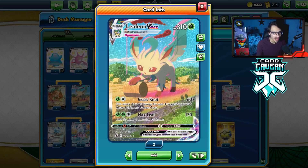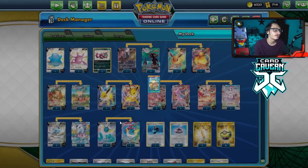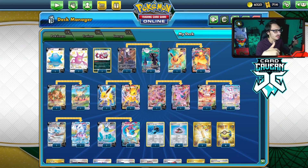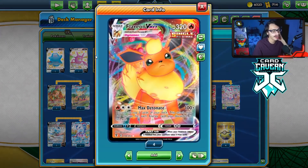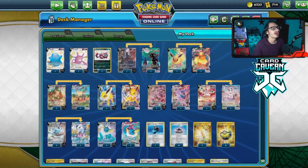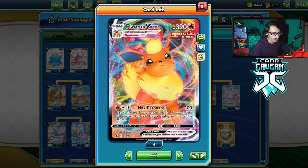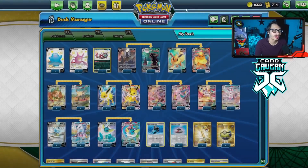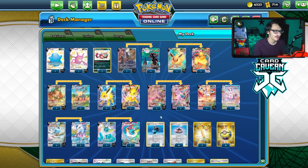Leafeon is good as an attacker too. Grass Knot can be pretty powerful against Volcarona/Moltres, which is getting popular right now. We're missing Metal type coverage and a good Fire Pokemon because Flareon is not the greatest attacker - we're probably never going to use Max Detonate. We had to play Flareon just so it's in the deck for the challenge, but I don't think we'll ever use it. We might use Flareon V with Scorching Column and Double Aurora Elemental Badge, but not really. For the most part, we'll use the other V Pokemon.